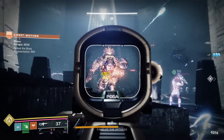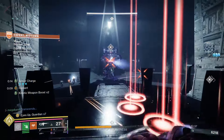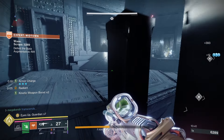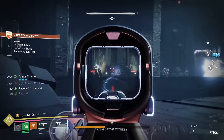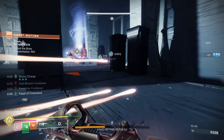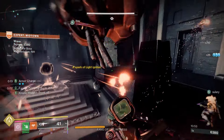I'm also using a couple of artifact mods. Radiant Orbs: while on a solar or prismatic subclass, picking up an orb of power makes you Radiant. Galvanic Armor: while on an arc or prismatic subclass, incoming damage from combatants is reduced while you are Amplified.